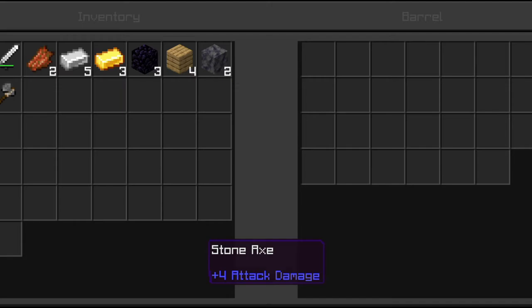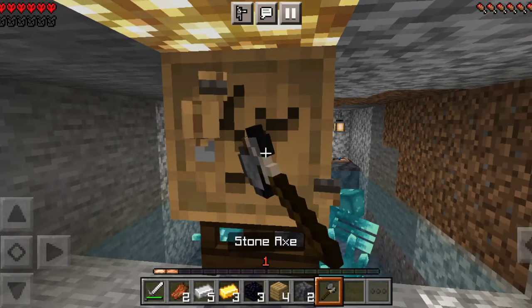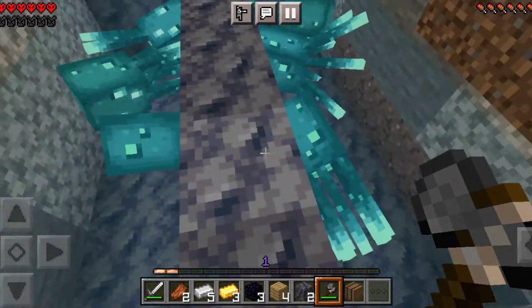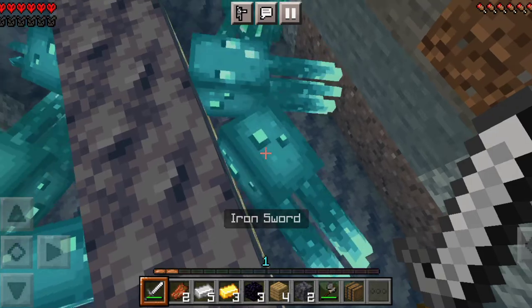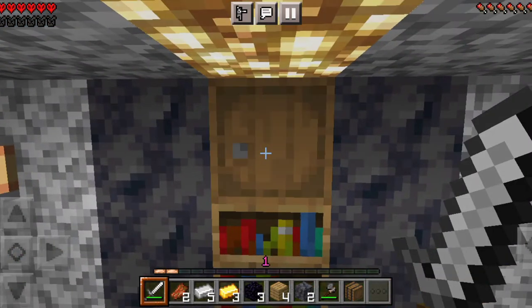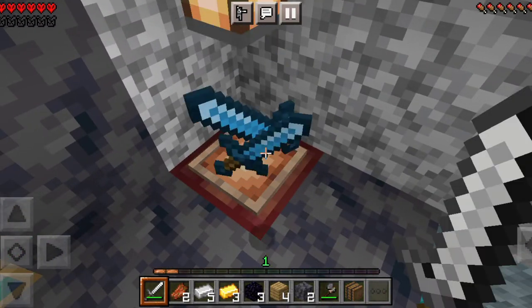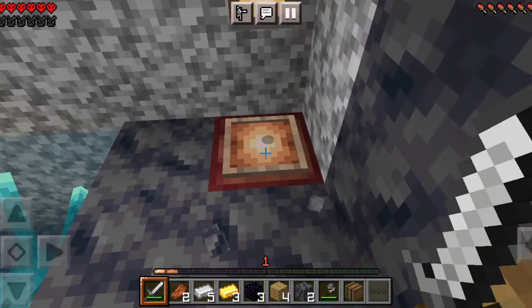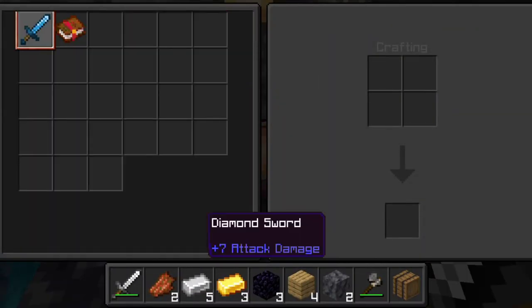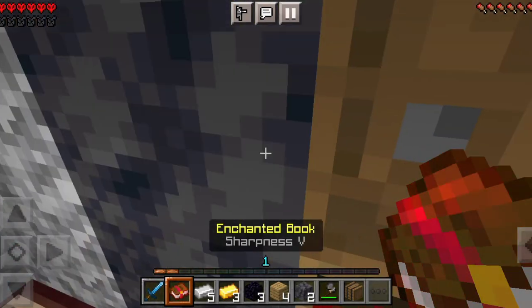There's a stone axe in the barrel. I never have fun stuff in barrels. I like this glow squid item - you know, the glow octopus thing. And oh - the diamond sword! Man, man, man!